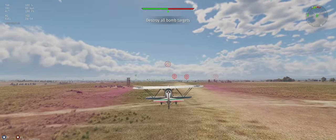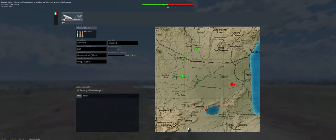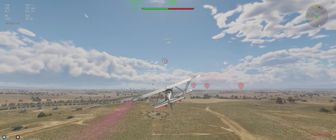Alright, let's get our speed up to 125 and then set our climb rate. In the meantime, let's see what direction we want to head — we'll go straight towards their right-hand ground units.